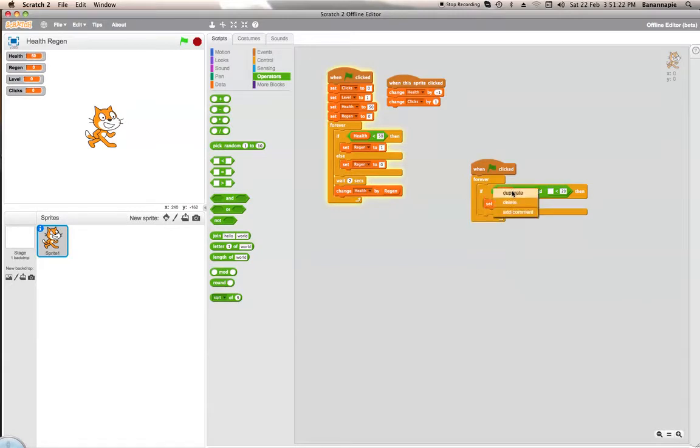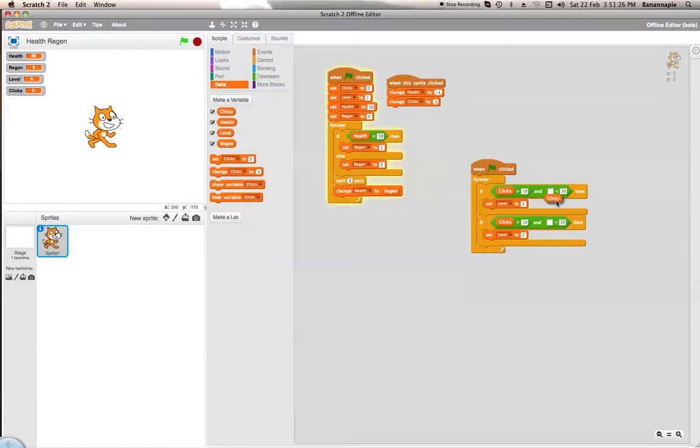And then you can do this again — I need to put clicks back there. So that will set level to 2, and this will set level to 3. If clicks is more than 19 and less than — let's say 50 — then it goes to level 3.